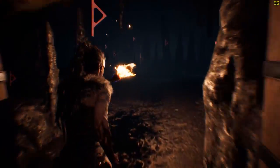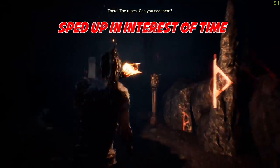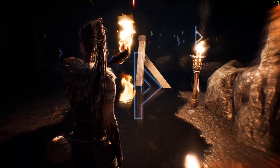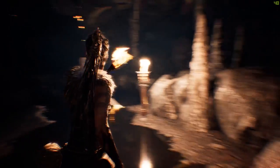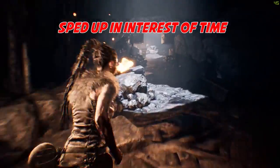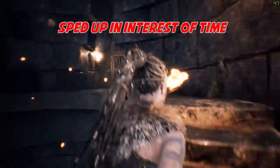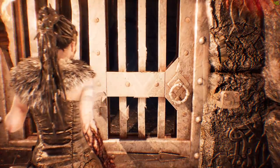Go through the wooden gateway to find the first symbol. Now follow the path out of the underground area. Unlock the door and follow the route to the next symbol.